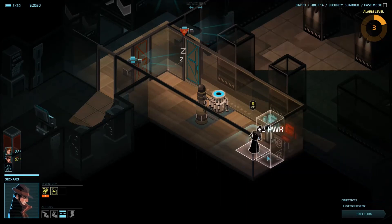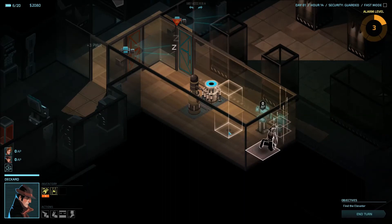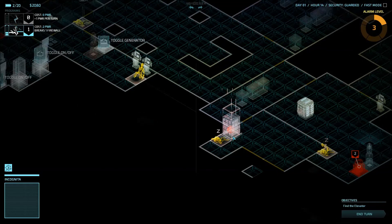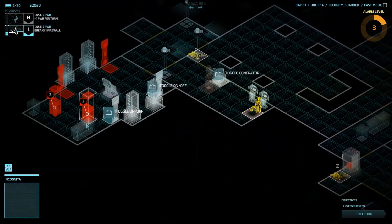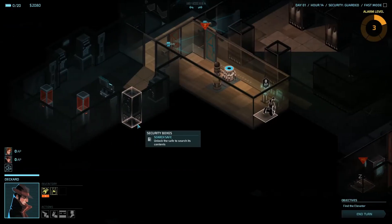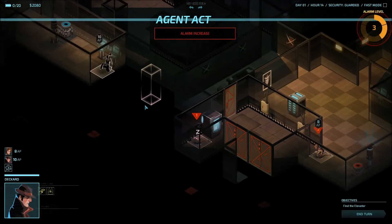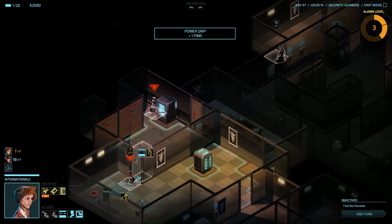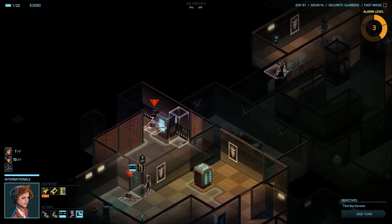This gives me free power. Move up to the other side, get more power. Now I can use this power to hack the corporate vault to make sure that Internationale can get in. And over here I'm going to spend some power on the security boxes. As you can see with this game, it's really important to strategize when you're going to do something, because the order in which you use your agents can really impact the game plan.